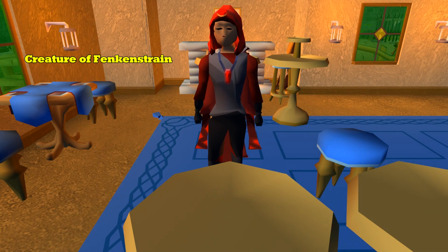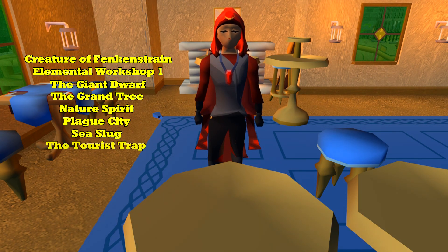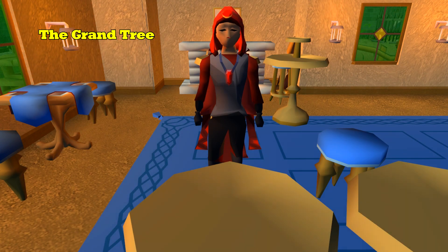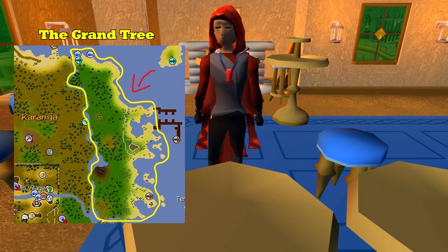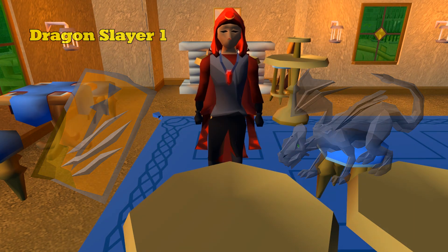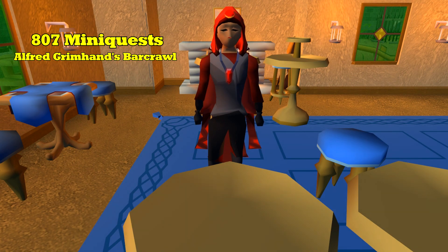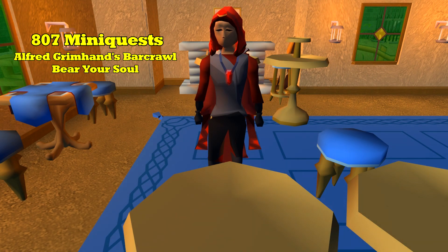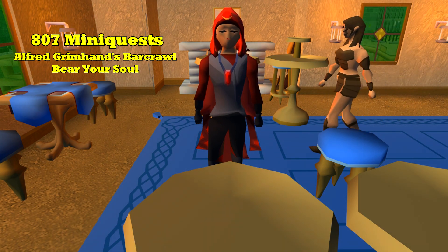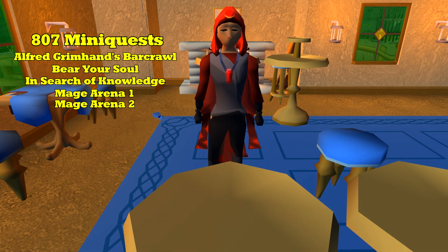Holy Grail is a quest you should only begin as an Ultimate Iron Man, so you can always re-obtain the Holy Table Napkin for future clue steps. Normal Iron Men and Hardcore Iron Men can complete it, but keep spare whistles and holy napkins in your bank. Quests like Creature of Fenkenstrain, Elemental Workshop 1, Giant Dwarf, Grand Tree, Nature Spirit, Plague City, Sea Slug, and Tourist Trap all give access to additional clue scroll steps, with the Grand Tree also granting access via the glider system to Eastern Karamja. You can begin Dragon Slayer for the Anti-Dragon Shield but it also unlocks Dragon tasks, so choose wisely. Complete the 5 mini-quests too: Alfred Grimhand's Bar Crawl for auto-smashing vials, Bear Your Soul for UIMs to store soul and blood runes and for normal Iron Men to auto-bank ensouled heads, In Search of Knowledge for a 10,000 XP lamp, and Mage Arena 1 and 2 for their mage capes.